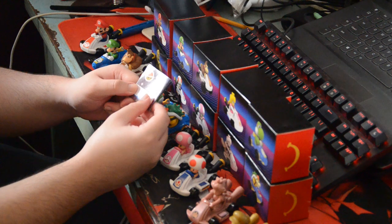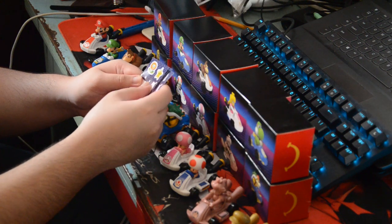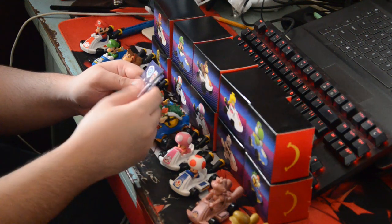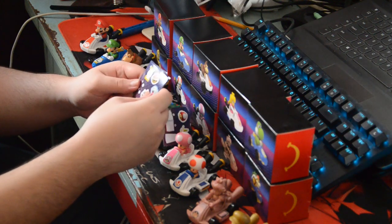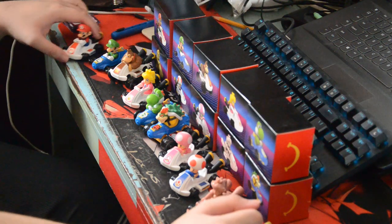Alright, here they are out of their boxes — opening them isn't too bad. They do come with stickers: half of them are for their own cart, and some of them are for the items. They don't really go into the cart, but they're just there for more aesthetics. Anyway, let's just start off with Mario right here.